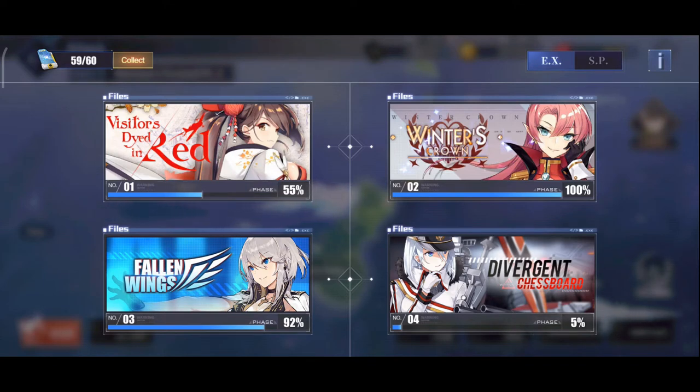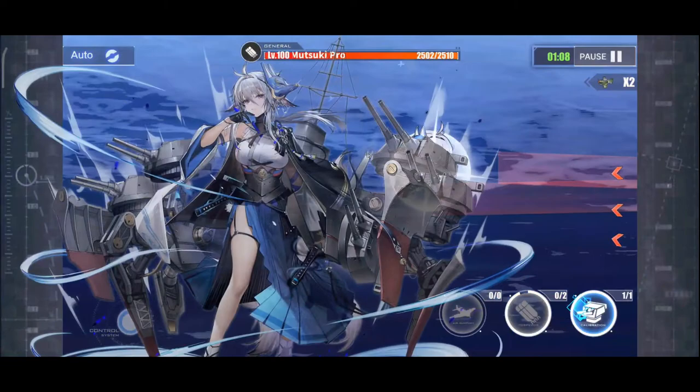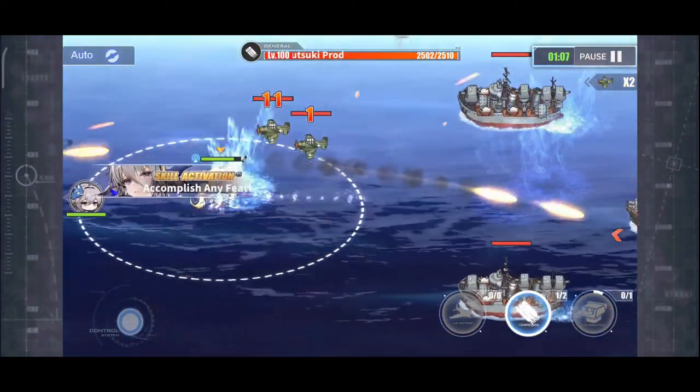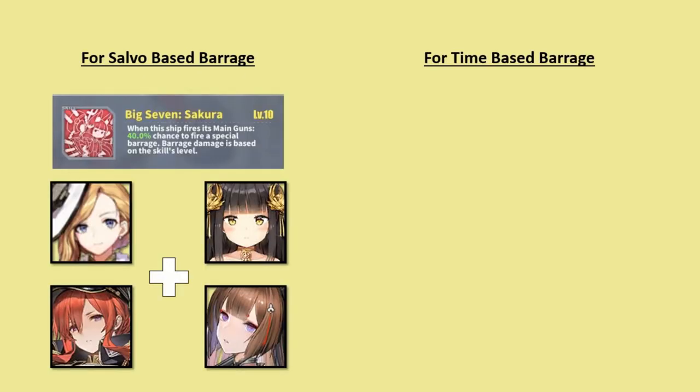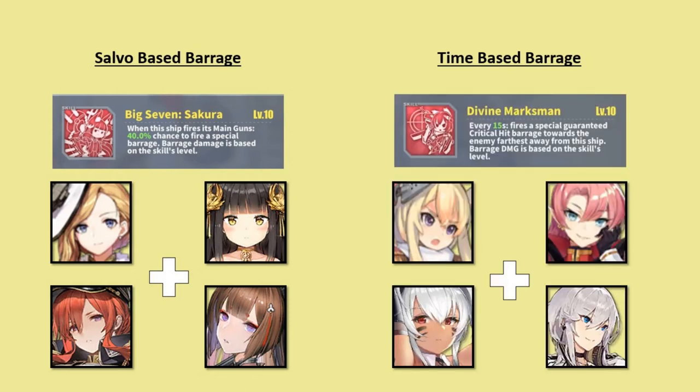There's a link in the description for other battleships available in the construction pool. Before we talk about equipment, we need to separate battleships into two categories. First, salvo-based barrage battleships — their barrage activates when you launch your salvos, so faster guns means more barrages. Examples include Hood, Nagato, Monarch, and Amagi. Second, time-based barrage battleships — their barrage activates in intervals. Ships such as Warspite, Duke of York, Alabama, and Washington fall under this category, and for these ships you can equip higher caliber guns to maximize damage output.